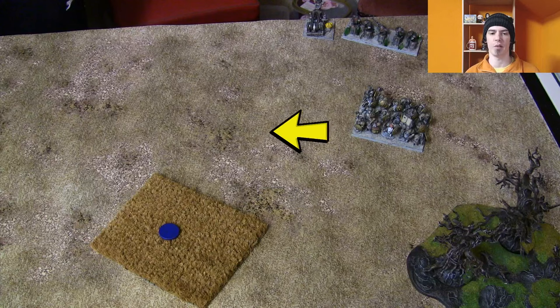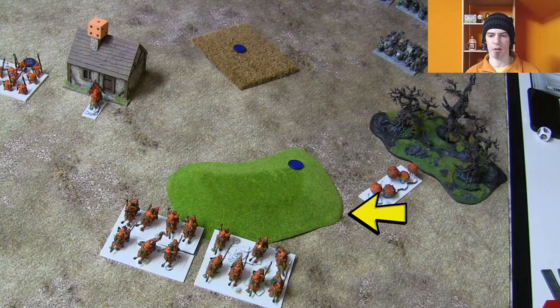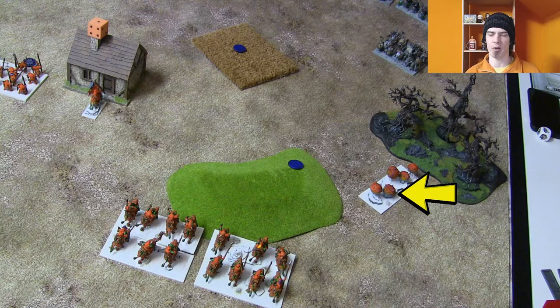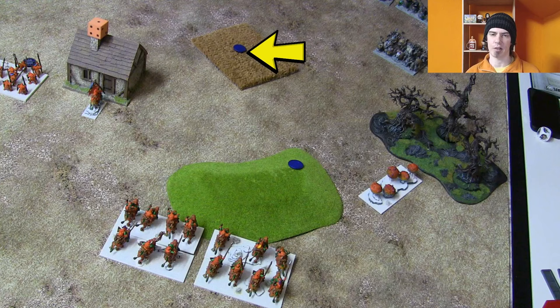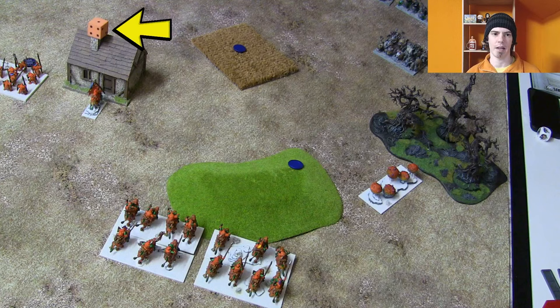The objectives: one in the centre and on turn one I'll go through my overall strategy. Most objectives are at one end of the table. On this side I've only got one slow unit; the Fleabag Rider Sniffs are both very fast and can easily be sent back. What I really want is to use one of them to scoop up this objective and hope my opponent doesn't come near it — he only has a couple of shooting things and one small infantry unit that's easy to block. If I can sit on that at the end of turn two that's quite easy to snatch.